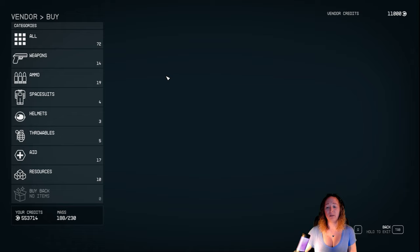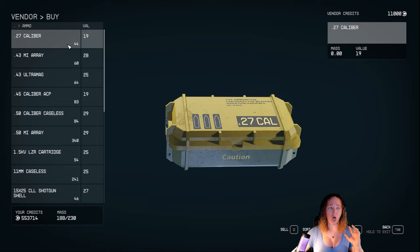But for those of you that struggle to find that location, go to Neon, find your favorite vendor, go to their ammo. You can do this two ways. Buy all their ammo — it doesn't weigh anything. It's going to cost you some money, but it's going to fill them up with credits and you're going to basically sell back all your stuff to quickly offload.